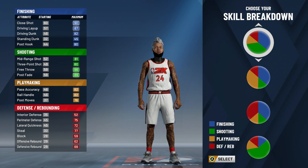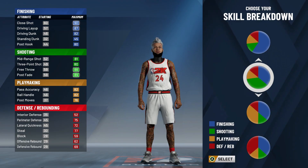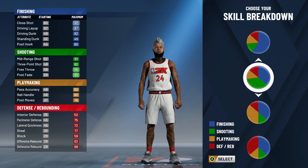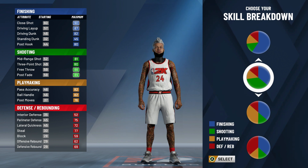For the pie chart, it's this pie chart right here — the second one down. That's the pie chart you are going to be choosing. So you have 90 close shot, 87 driving layup, 82 driving dunk, standing dunk is a 45, post hook is an 80. That's the maximum. Three-pointer, you can get a maximum of 88. Free throw 81, mid-range 89, post fade. This build is nice for dribbling, dunking, and shooting.